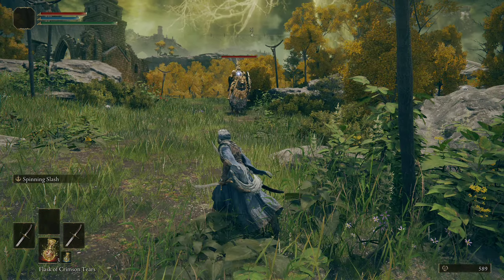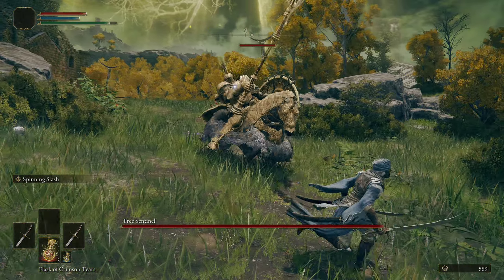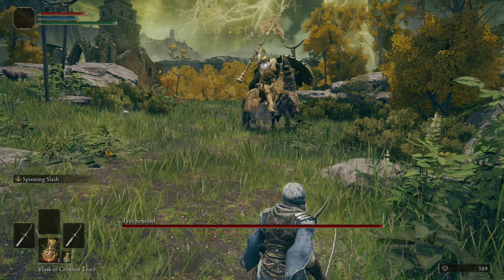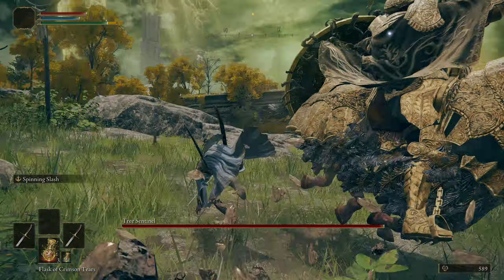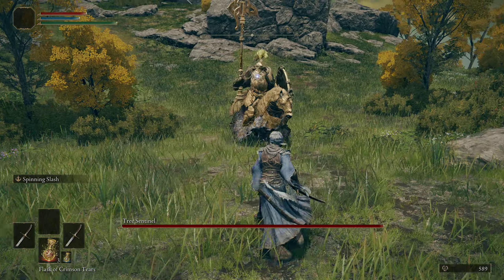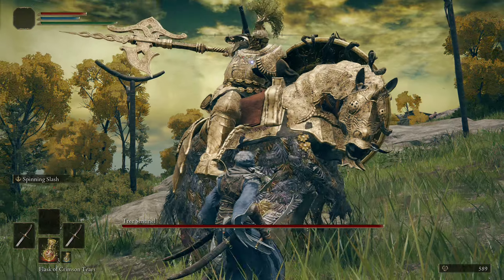As you can see, he's on a giant golden horse and he has a giant golden halberd and a golden shield. I'm going to be talking about the moves that the Tree Sentinel will do while he does them. The very first one is that charge slash — you just got to roll through it, very easy to dodge. And then you have this jump attack, and that jump attack can actually go in two different directions.